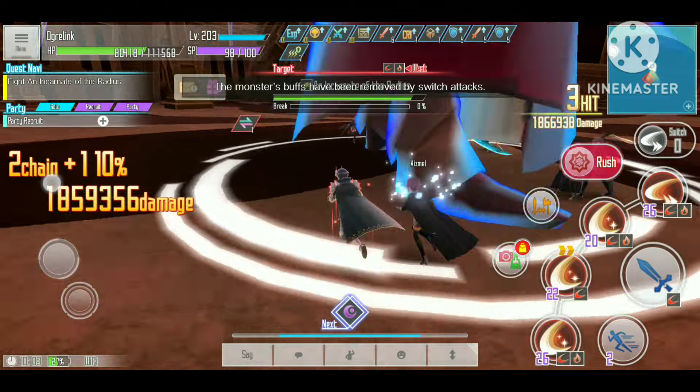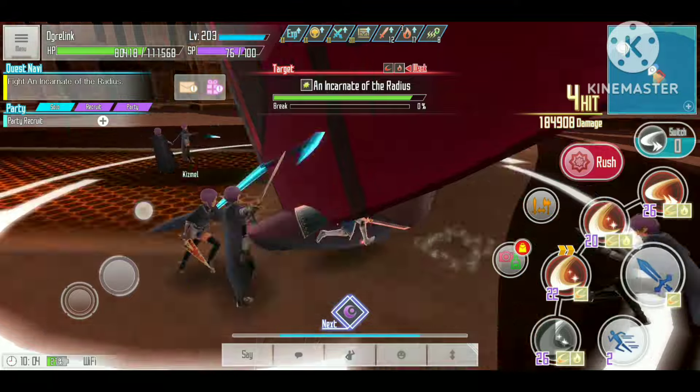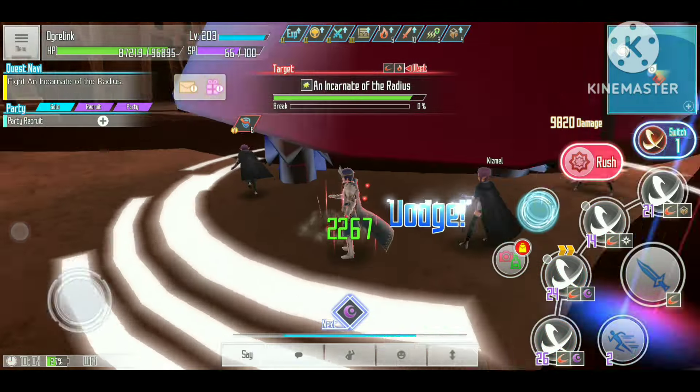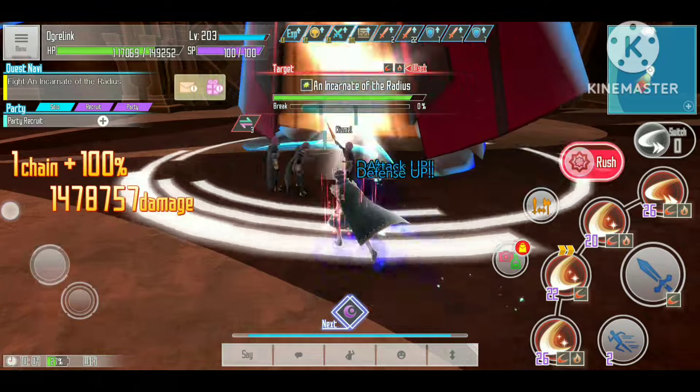Once the damage reduction buff is removed, the fight becomes a lot easier. The damage with my trigger sword skill is still not that high because the boss has really high defense, but my mod sword with mark debuff can now do a decent amount of damage, making me confident I can kill the boss in decent time.